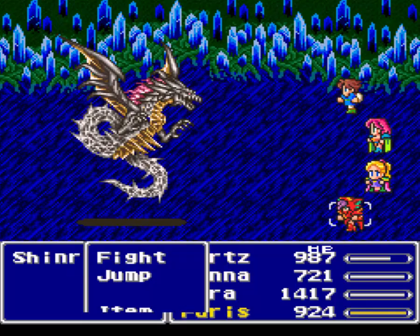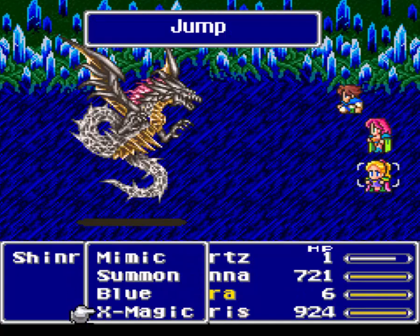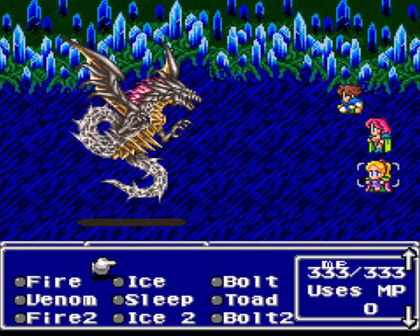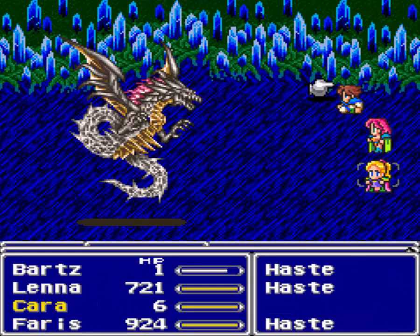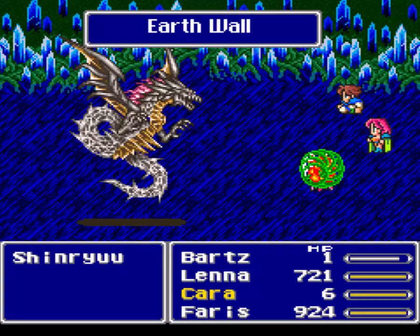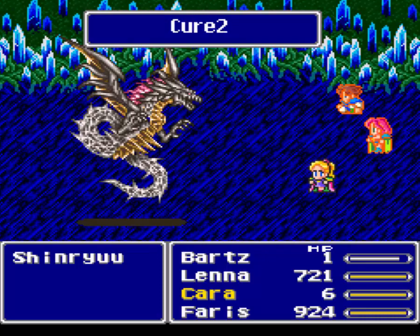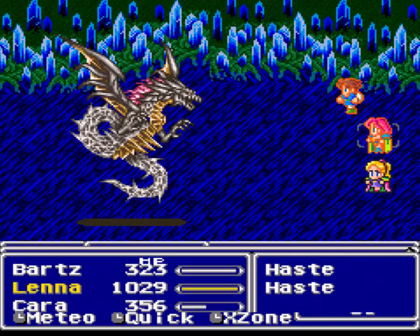You can X-Fight - I'm going to fast forward through that because that's going to take forever. Jump. X-Magic. We're going to set up Golem for a moment. Can I heal? The important thing is getting Golem up here. Because once Golem's up, we should be alright. As long as I can get to Dimension. Quick. That just gives me time - I know I'm not going to get in trouble here.